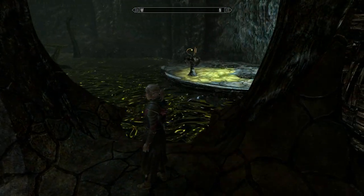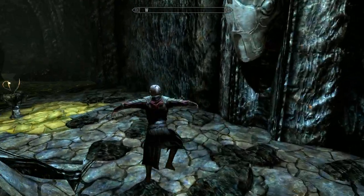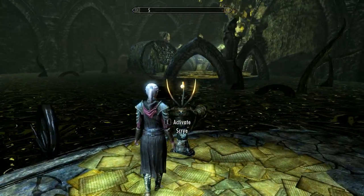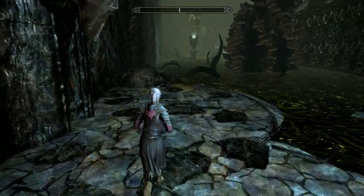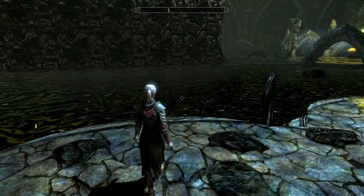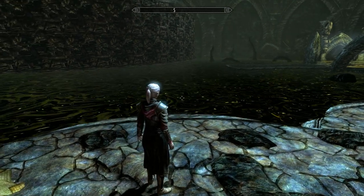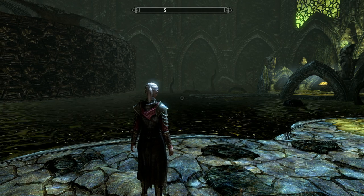We'll go to that one later. This is the one you want to get off at. As it gets close, jump on. Hit the Scry. Watch those tentacles - they're a bit naughty. And if you see to the right there, it's lowered the bridge down.